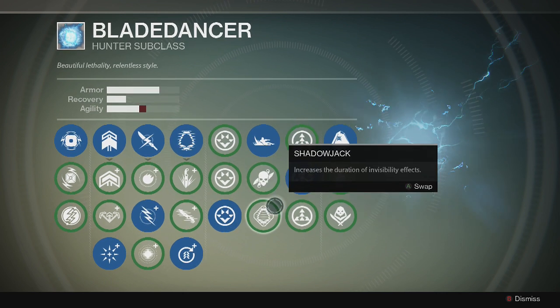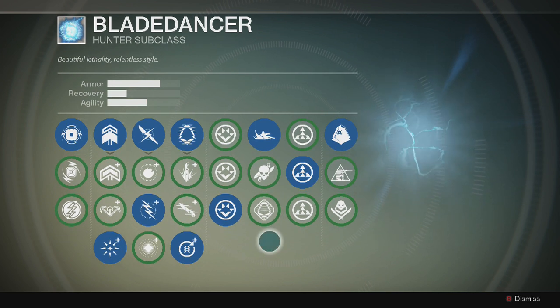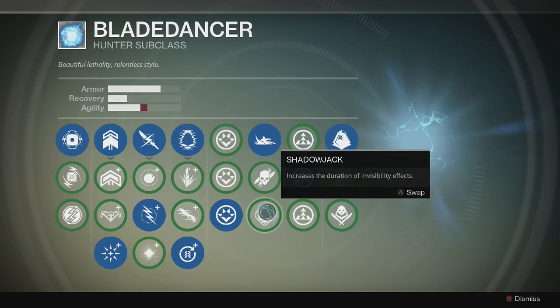For the next perk over, I like sprint speed and extended slide distance, and I use this for both PVP and PVE. If you prefer the Blink Strike invisibility route, I would definitely recommend increasing the duration of the invisibility effect — that will help you especially if you hit an enemy and need to back out of a dangerous situation.